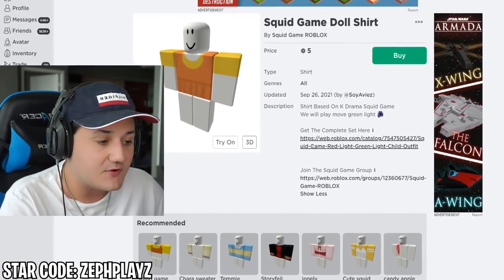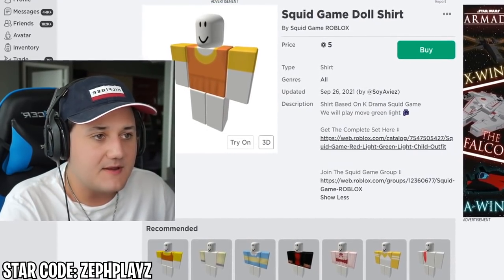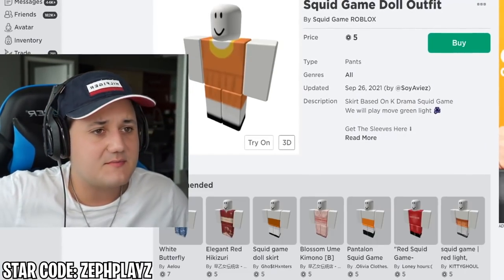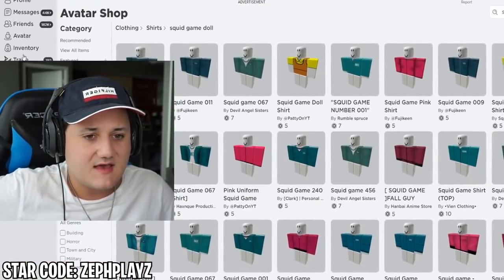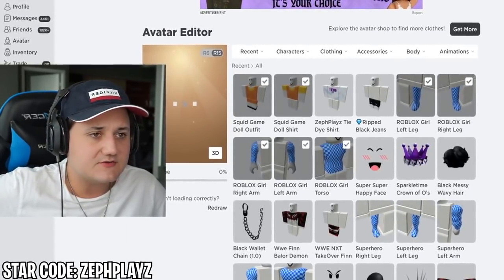They have a full set — shirt and pants together. I'm a little bit of a sucker; if you have a full set, I'm going to buy it because it just makes it way easier and saves a lot of time in the video. Now that we have the shirt and pants and they look fantastic, we're going to put them on the doll and see how it looks so far.